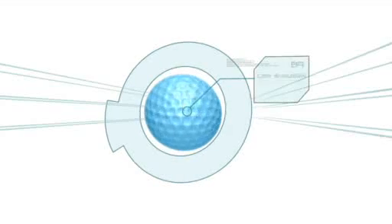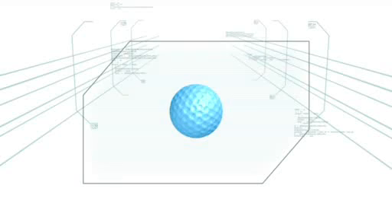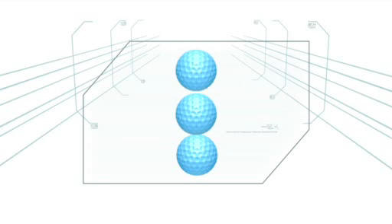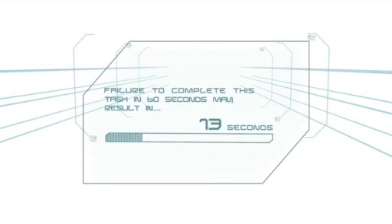Caddy stack: the average golf ball has 350 dimples, and with a delicate touch, those tiny convex curves can be aligned so the balls can actually be stacked. In this challenge, players will build a tower of three golf balls that must remain standing for three seconds. Failure to complete this task in 60 seconds may result in elimination.